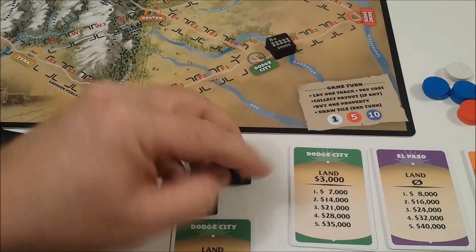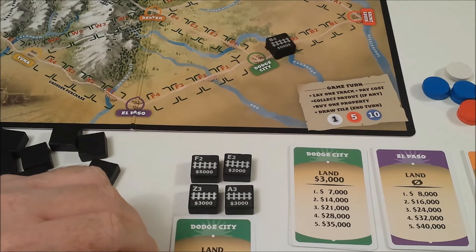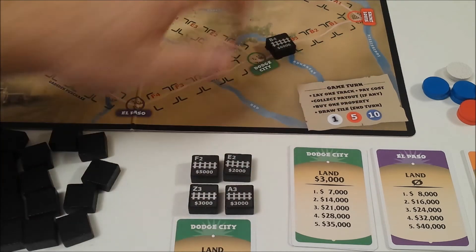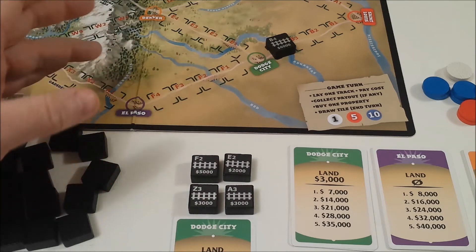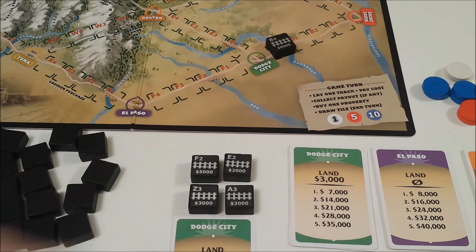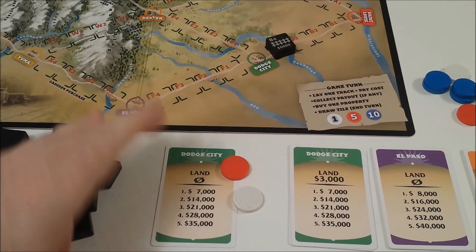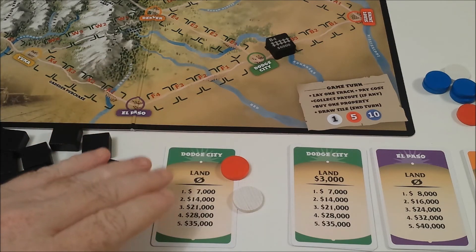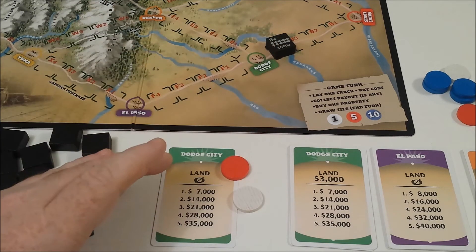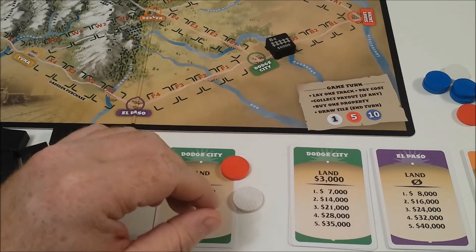I will then draw a new tile and my turn is over. As soon as St. Louis is connected to Sacramento through one of the routes — as soon as the last spike is placed — the game is over. Whoever has the most money will win. And if you find yourself running low on money, you are able to sell land back to the bank. However, the bank will not buy a free land property nor buy any city that has made all its possible payouts, and you'll only get half the value rounded up from the bank.